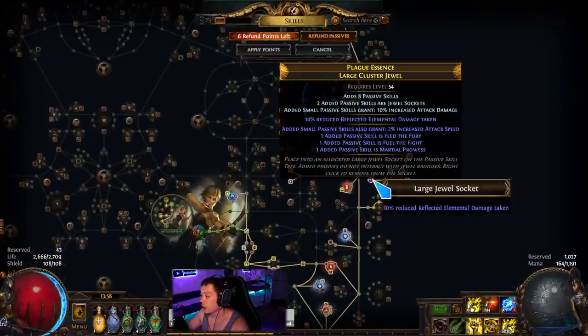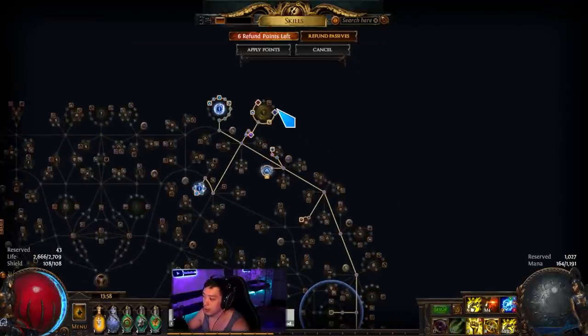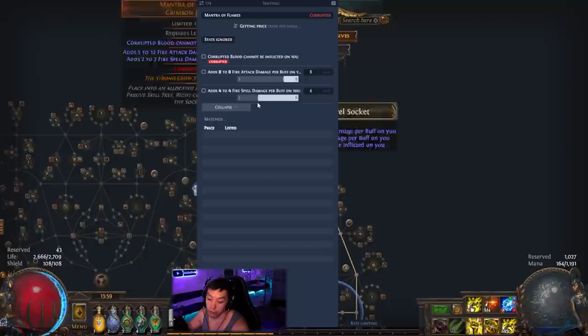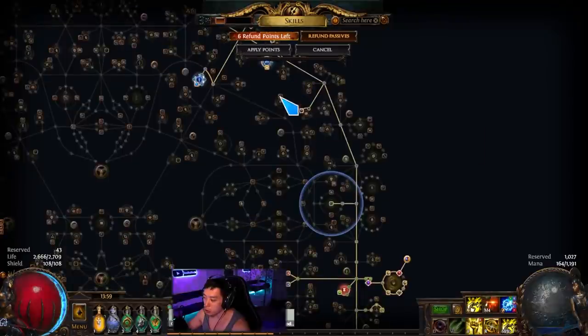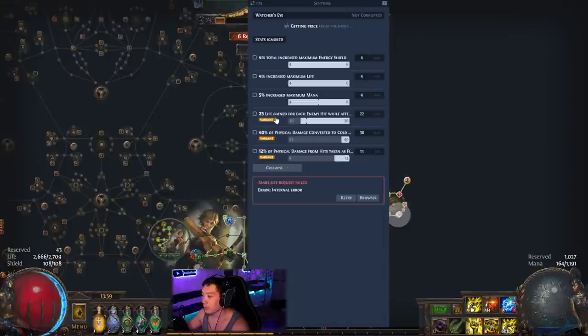The clusters are probably 1 exalt each — I remember 1.5 exalt each when I bought them. This one was a divine when I bought it. Forbidden Flame and Flesh — I mainly use that jewel for phasing. I don't think spell suppression actually does much for the build; it's not going to save you a lot of times. Mantra of Flames is definitely one of the more expensive pieces, but you can just get a regular cobalt jewel instead.